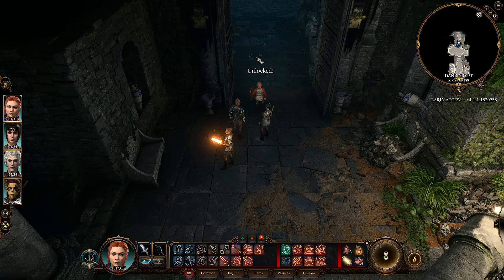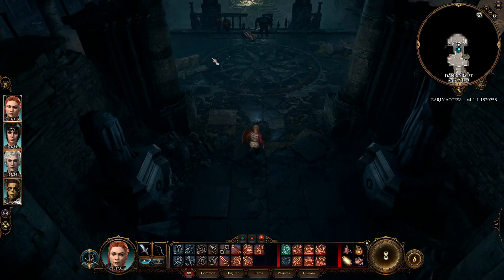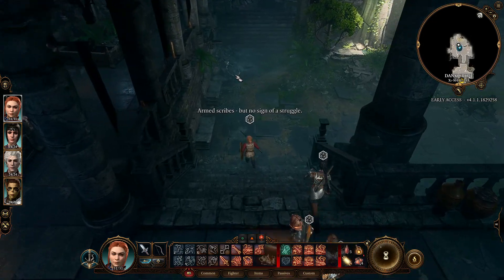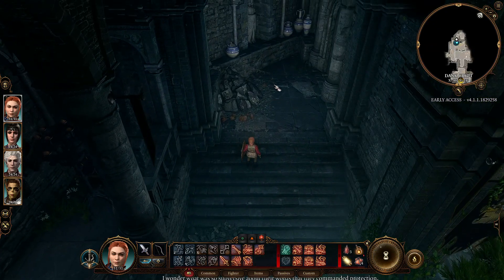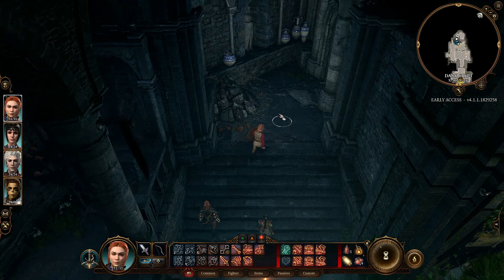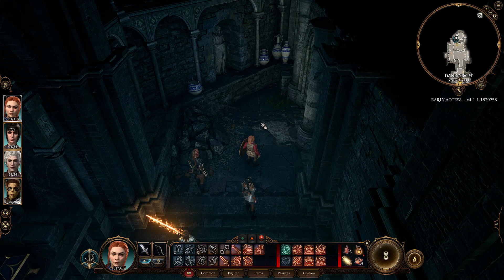I've run this fight three times before just to collect numbers. So far, sword-and-board is at 87 total damage, or 9.66 damage per turn, over 9 attacks. And our two-handed weapon fighter was at 94 total damage, or 10.44 damage per turn — pretty close to our average per turn, just about a 1-point difference.